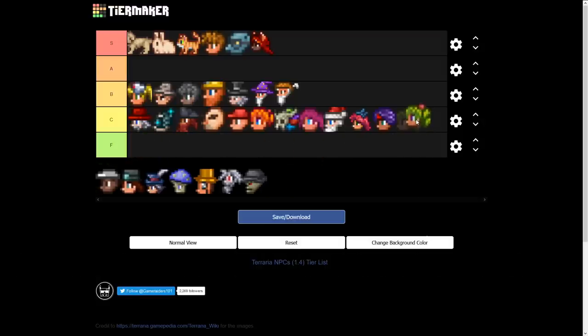The Dryad tells you about corruption levels and sells planter boxes, decorations, and other small things. I love her — she's actually my favorite NPC for no particular reason — but I can't put her in B tier. She goes in C for now.